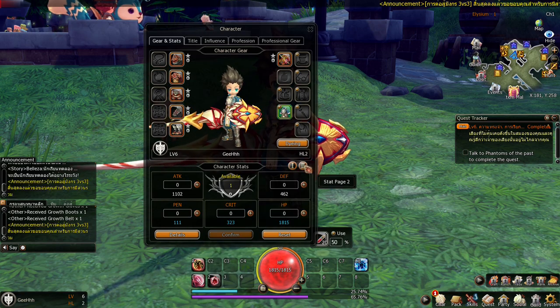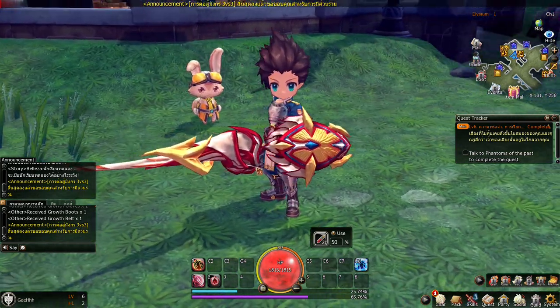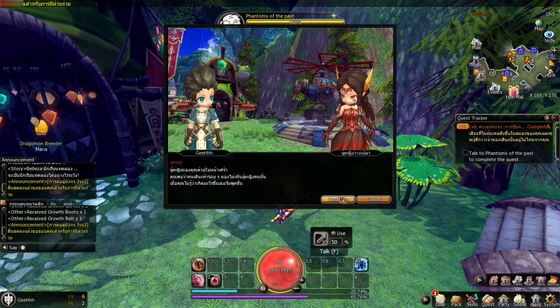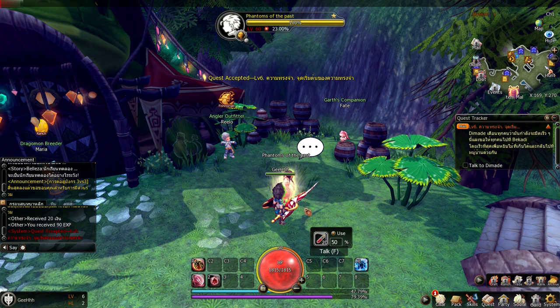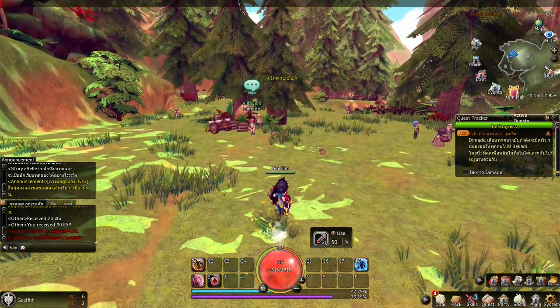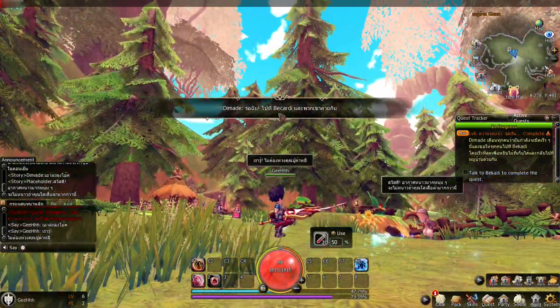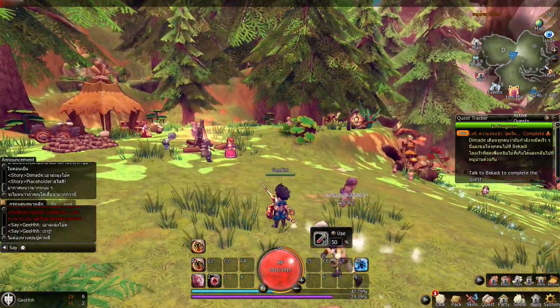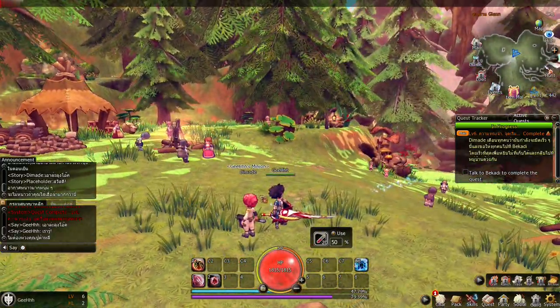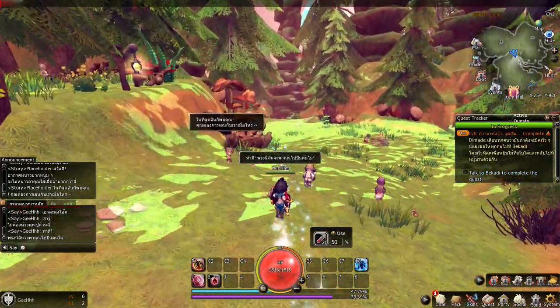Let's talk to the phantoms and get more quests. We need to talk to D-Maid, then Big Caddy. Look at this world — man, it's a shame X-Legend gave up on this. Somebody's following us — oh, it's D-Maid. I thought it was another player.